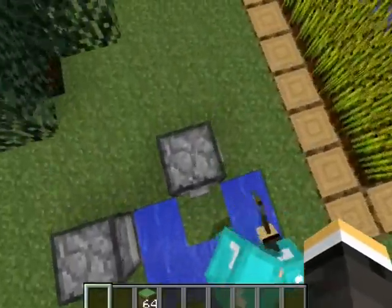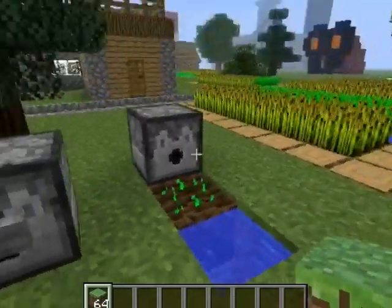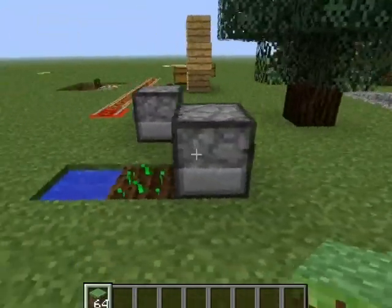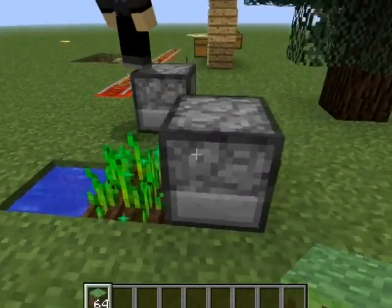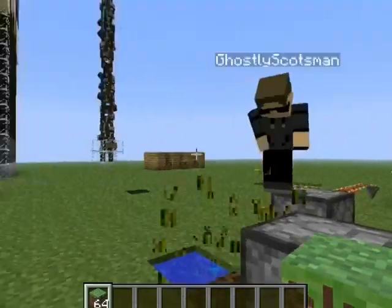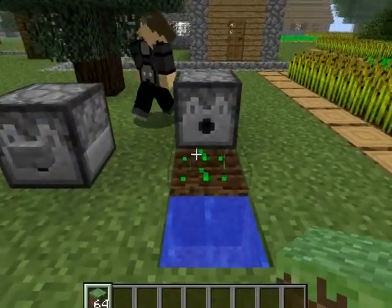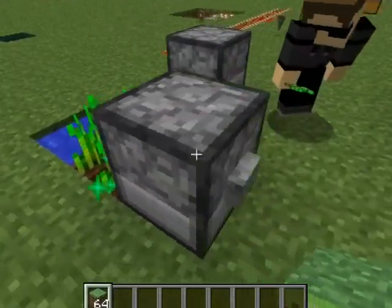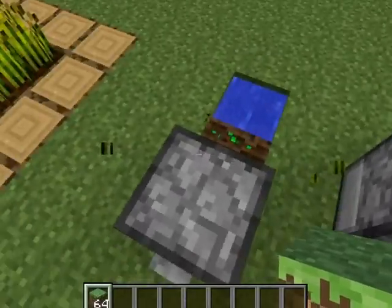You can now put dispensers upside down. Also, with the new dispensers, you can actually dispense bonemeal. It goes like that and it kind of sparkles a little. They did do wheat growth in seven stages originally, but they just realized it was too long and boring, so they made it into three stages.